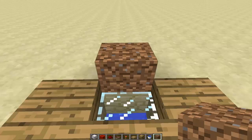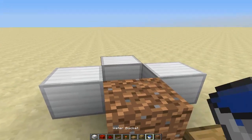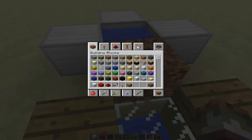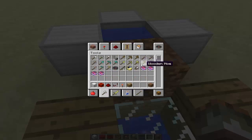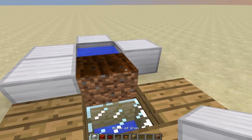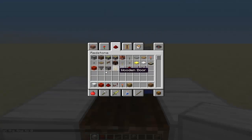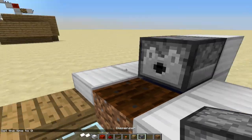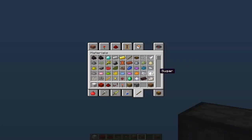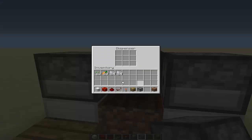Next, you're going to have a dirt block right there. Around that dirt block, you're going to have blocks of your choice around here, and water right there. Get rid of the water and the half slab, then get out a hoe and just hoe that dirt down. From there, you're going to start placing your dispensers — one right there, one right there, one right there. We're going to fill those up with bone meal, so just fill them up like that.